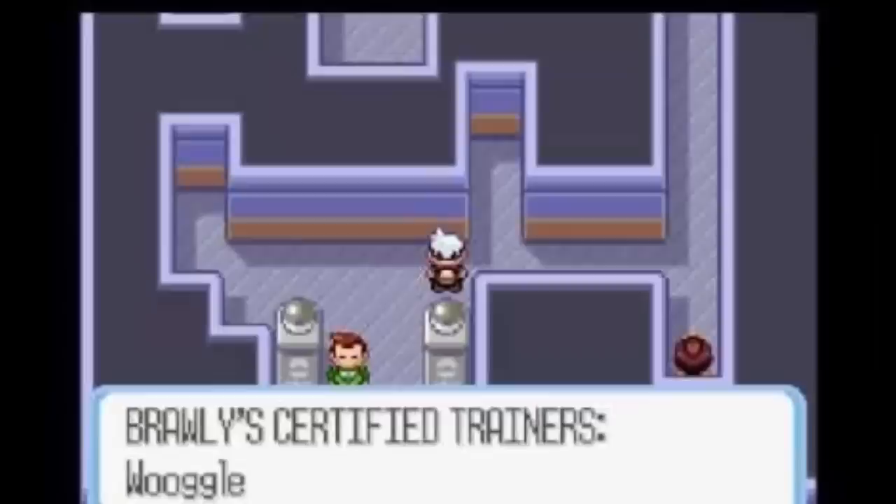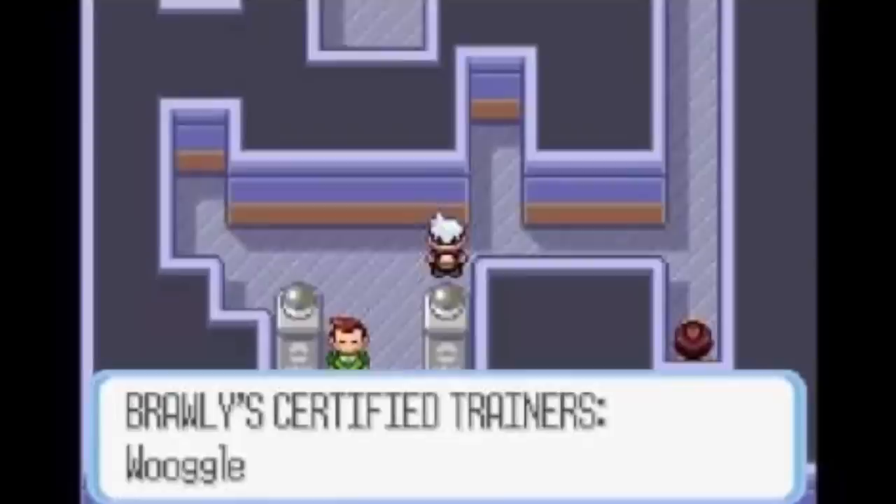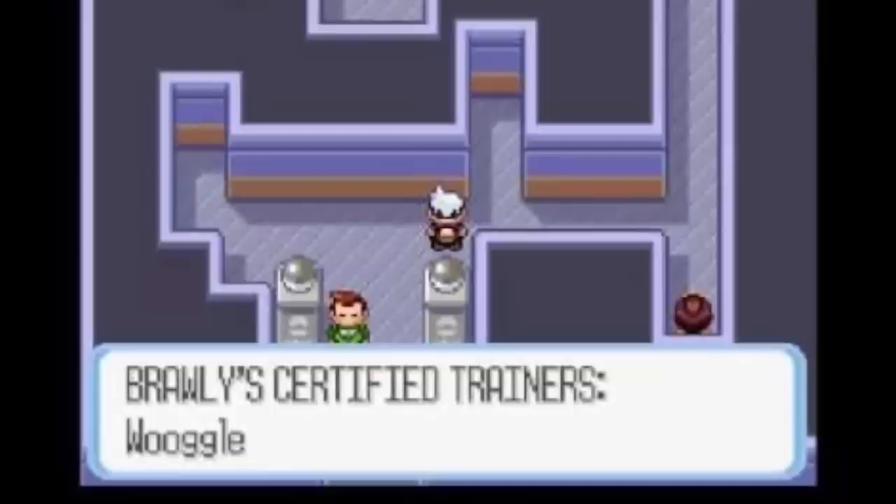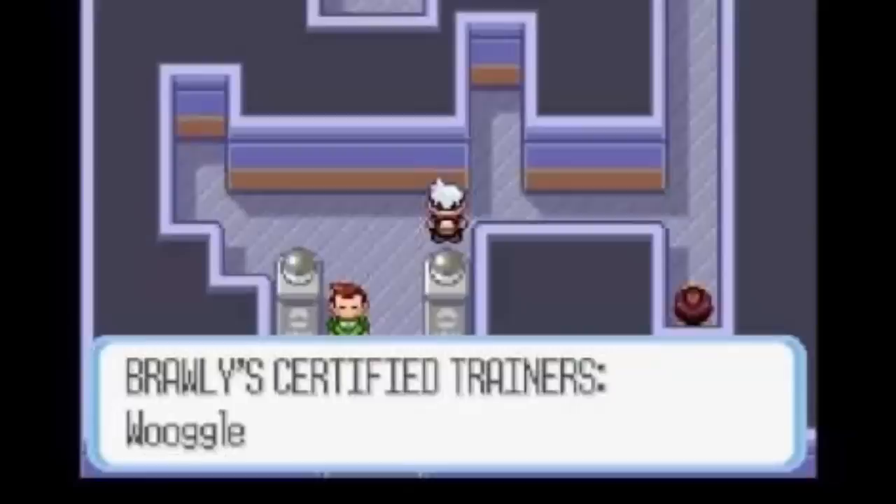The next glitch is known as the Dewford Gym Statue Error. The wall behind the statue to the right at the entrance of Dewford Gym behaves like a statue — you can press A on it, and it says 'Dewford Pokemon Gym — Brawly Certified Trainers.' After Brawly is defeated, it will list the player as a certified trainer. So it's on the wall rather than the actual statue — very professional, thanks Brawly.